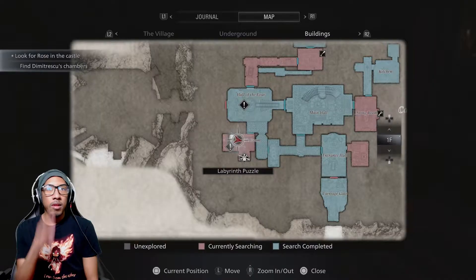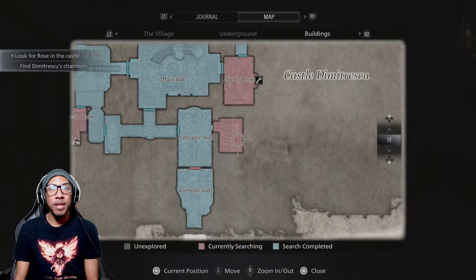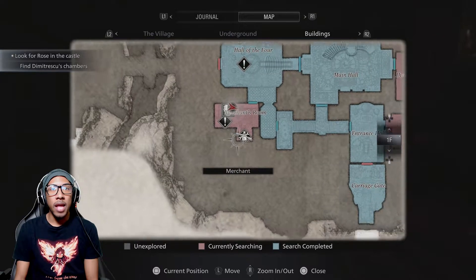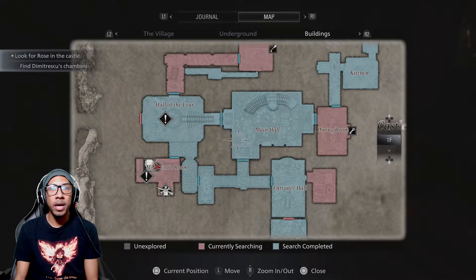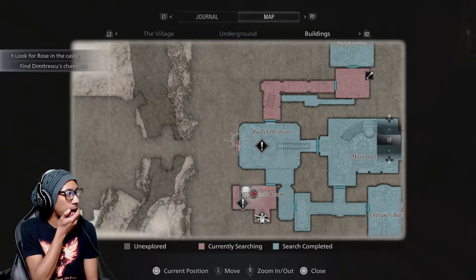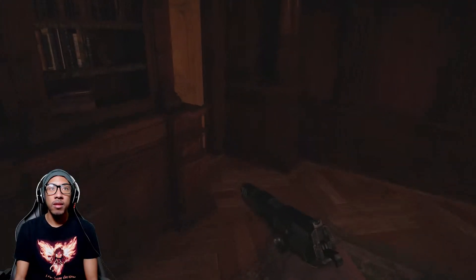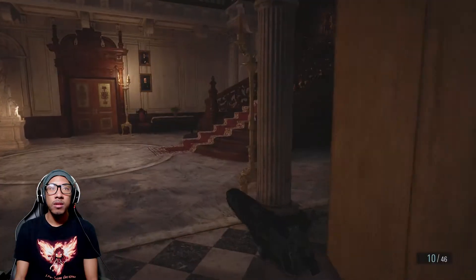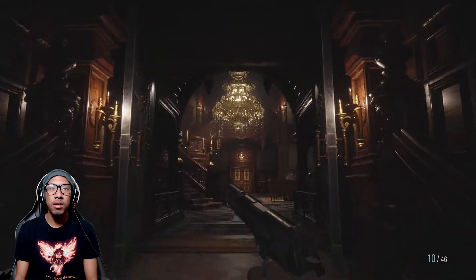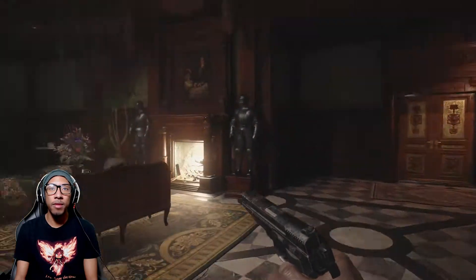Let me take a look at my map real quick because we got a lot to unpack here. Got a lock pick over here near the bed chamber, and there's the courtyard key. I don't have the labyrinth puzzle piece yet, and I need to find the merchant. Memory serves - I need to find the wine room, so that's in the main hall upstairs. I have the Sanguine Virginis now, and we've already defeated one daughter, so we got two more and then the queen herself.